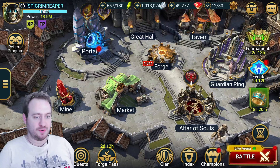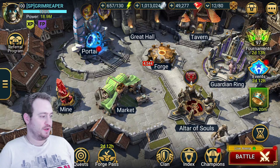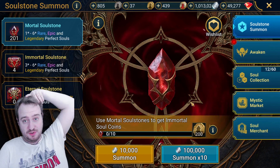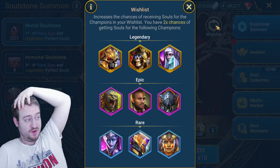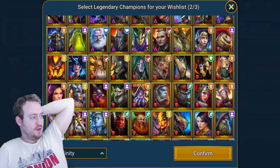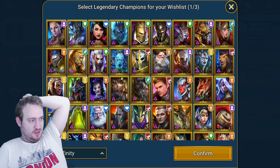Hey guys, welcome back — Scrum Reaper coming at you for another video. Free Shadows today was a quick one. We're going to open the soul stones, so that's what we're doing in this video — basically just have a bit of fun and open these soul stones. So we're going to go ahead and do that right now.